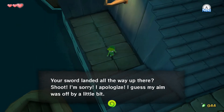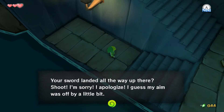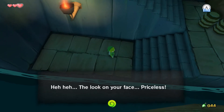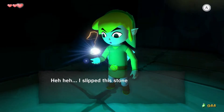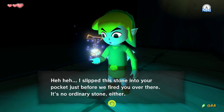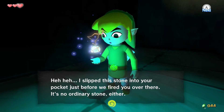Your sword landed all the way up there - shoot, I apologize, my aim was off by a little bit. The look on your face was priceless. So we're missing a sword now. Tetra slipped a stone into your pocket just before we fired you over there - it's no ordinary stone either.